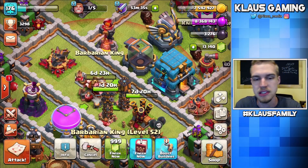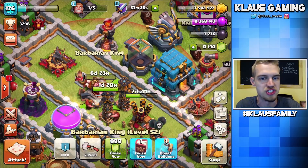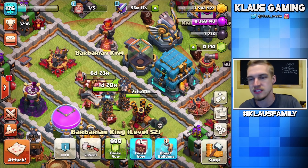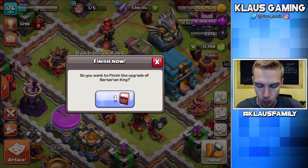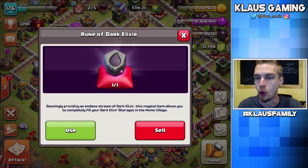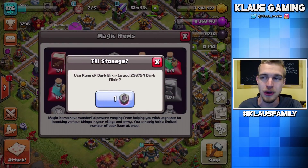It's funny because he messaged me — he said, 'Why isn't your Town Hall 12 in war?' And I said, 'Well, I'm upgrading a king.' He said, 'Dude, I will pay the gems if you just stay in war, because we need you in war.' Who's gonna say no to that, right? So he offered to pay for my gems, and I'm gonna do it. Book of heroes, guys — finish this king up to level 53, waking up in 3, 2, 1 — BAM! And now we are going to use the dark elixir rune, going from 3,000 dark elixir up to 240,000 — let's do this in 3, 2, 1 — BAM!